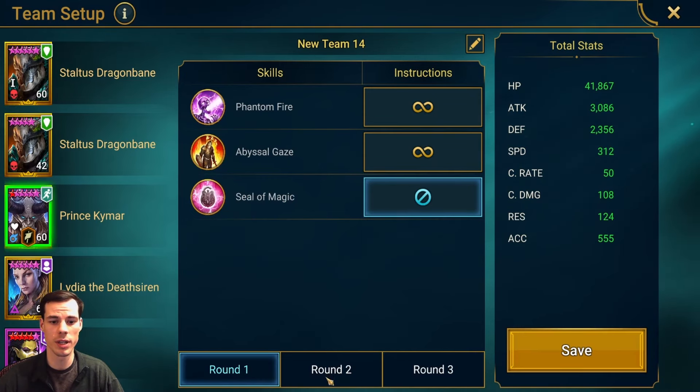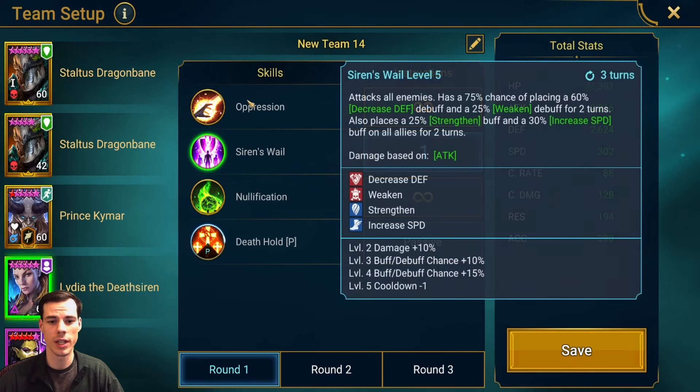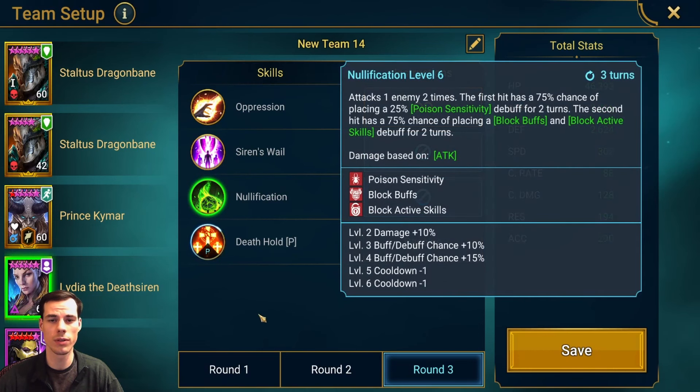For Kymar, it's the same thing as normal — just want to make sure he uses seal of magic, and then I open up with a poison. For Lydia, we just want to use the decreased defense and weaken, and then we can turn off all of her abilities. If you want to, you can try and put the poison sensitivity and block buffs up.